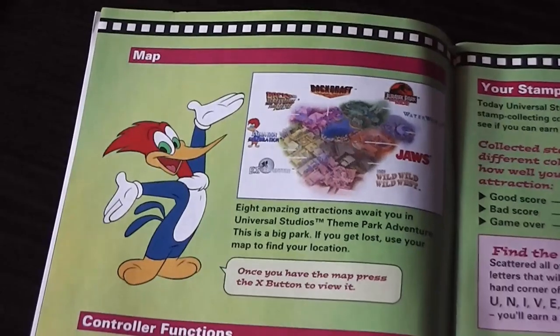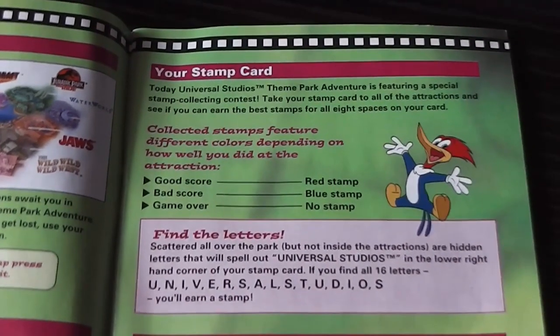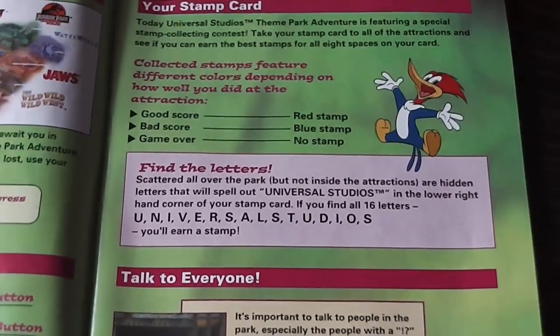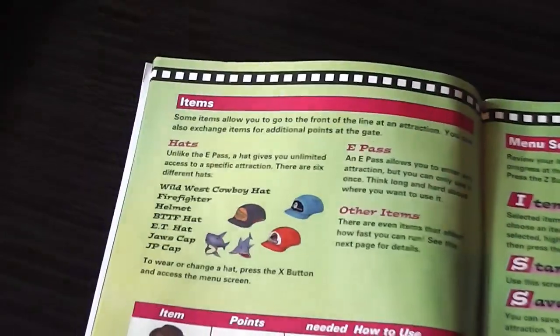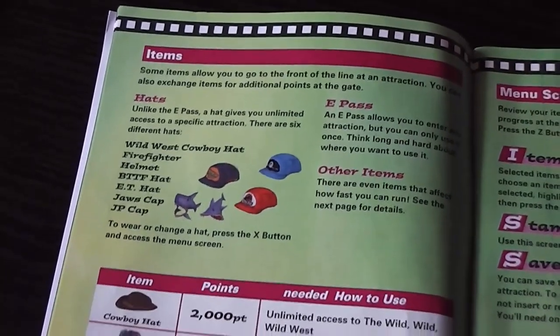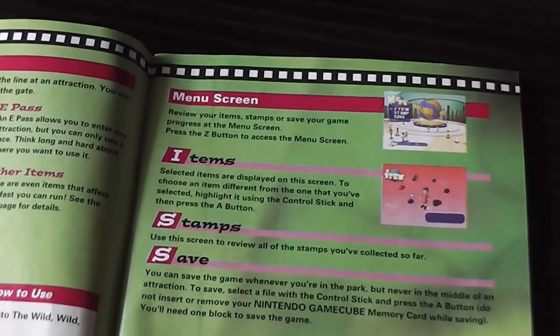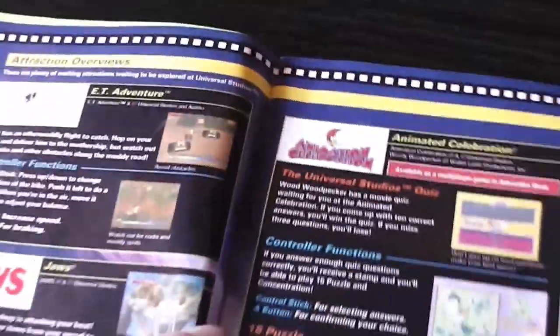The booklet covers getting started, and there's a map of the theme park with eight amazing attractions. You've got to collect stamps and also letters that spell out Universal Studios. You can talk to park employees, pick up items, get hats, and there's also an e-pass like a fast track. The booklet lists an overview of the different games included: E.T. Adventure, Jaws, Animated Celebration, a 15 Puzzle sliding game, Back to the Future The Ride, Wild Wild West, Jurassic Park The Ride, Backdraft, and Waterworld.